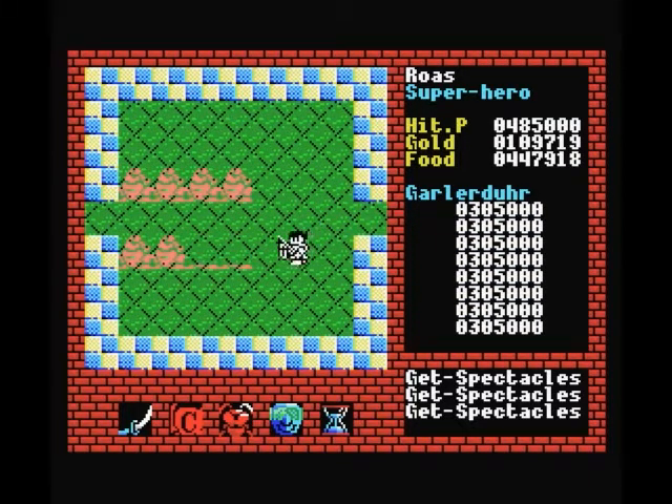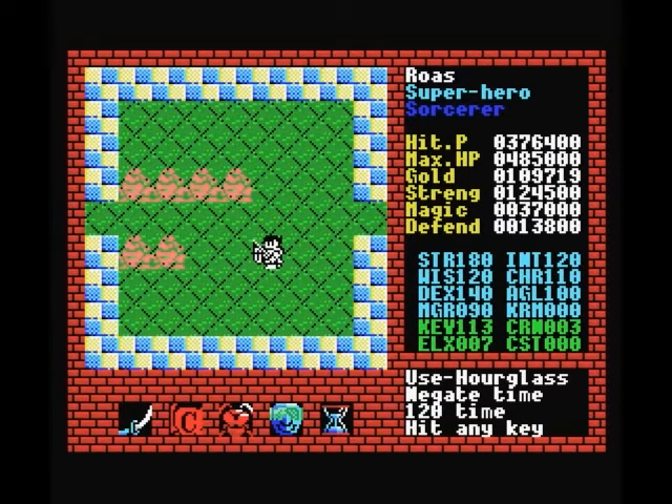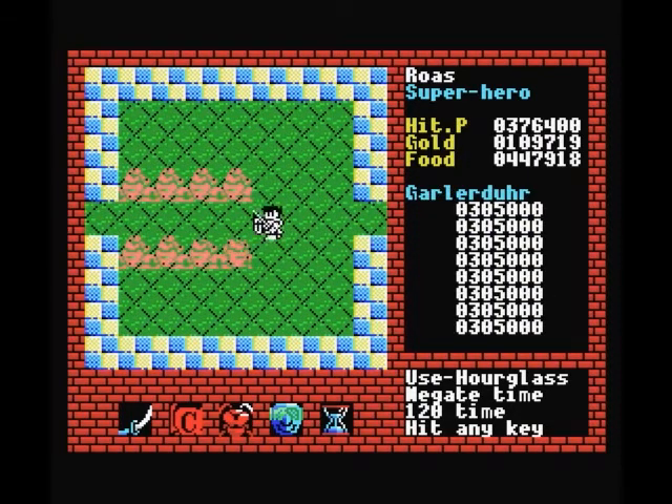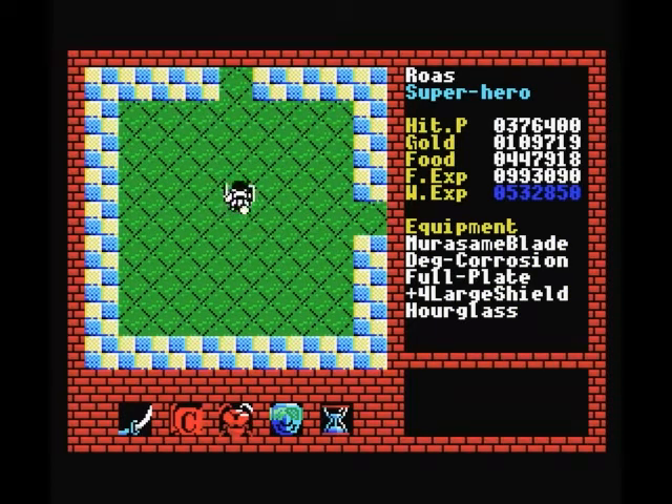Now that we have our upgraded sword — oops, looks like our hourglass ran out. Now that we do have our upgraded sword I think we should be able to damage these. Not quite yet — our strength is just a little too low still. These level 4 galardur guys are still going to be beyond our ability for the moment, but I think if we pick up enough experience with our Murasame Blade, we will be able to kill them eventually.